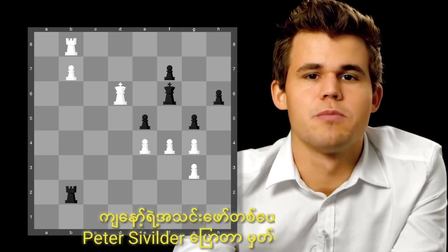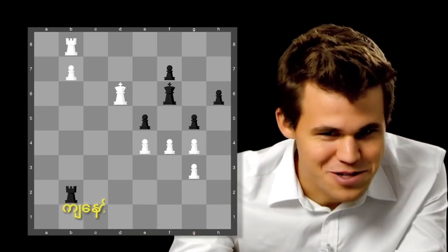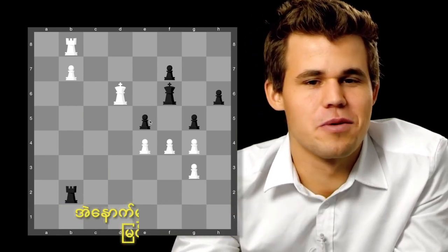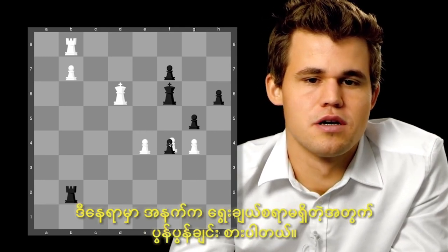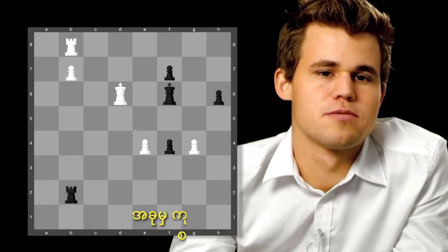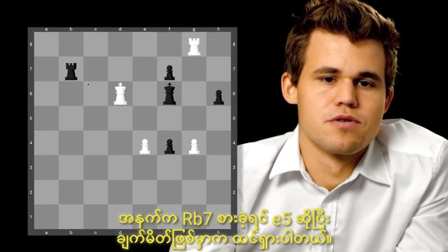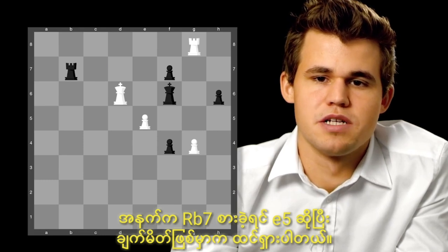I remember one of my teammates, Peter Svidler, told me after the game he didn't know what I was doing — whether I was trying to lose the game. But then when he saw my idea he calmed down. So black has no choice but to take it twice. Now comes the point of my idea: rook to g8, with the point rook b7, e5, and checkmate.